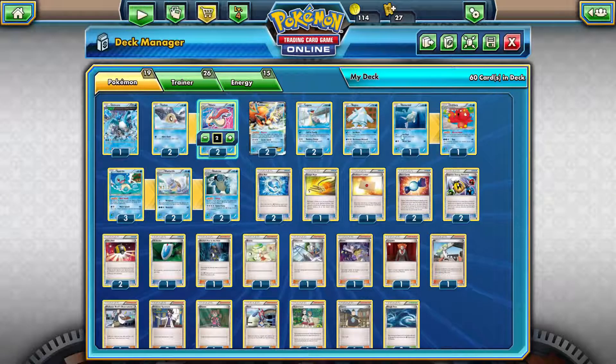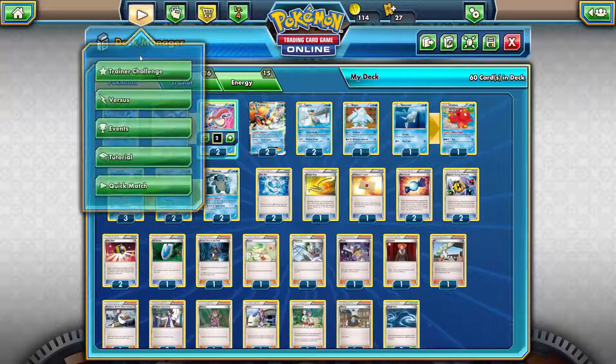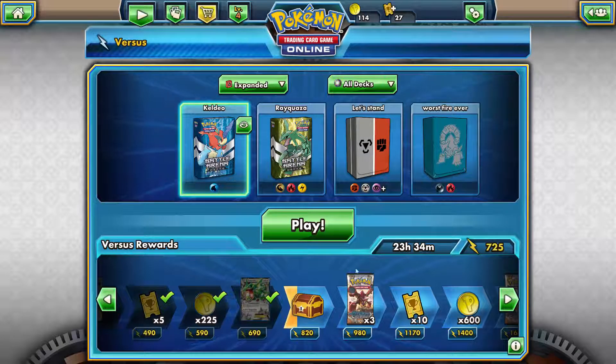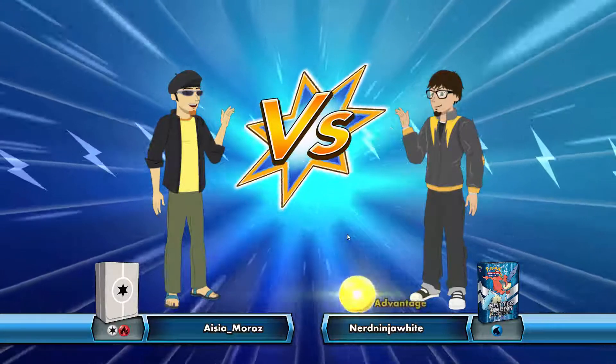For draw power, we have the 1-1 Octillery line and the Hoopa, which is a really interesting card — it shuts down Bees Queen decks and Night March because it shuffles all those Pokémon right back in. This deck just came out and I honestly enjoy it; it's really strong. Let's jump into a versus match. I've been playing this deck quite a bit online and it's honestly really strong, though there are some instant losses you can face.